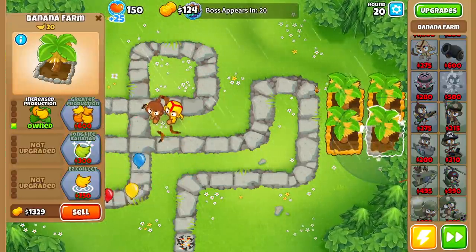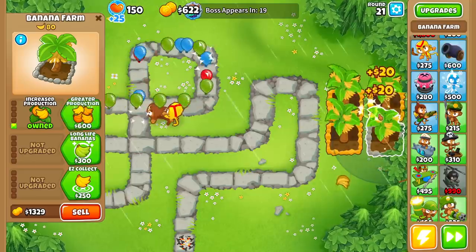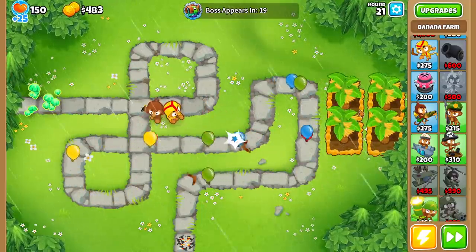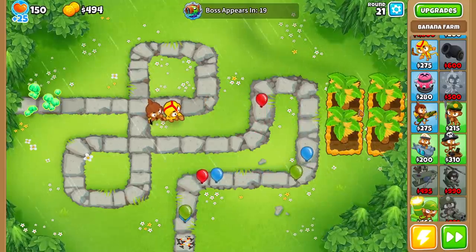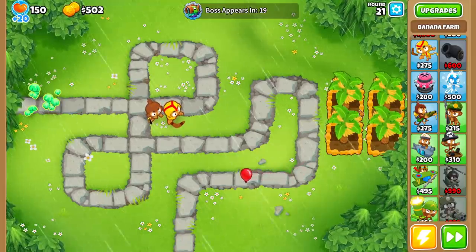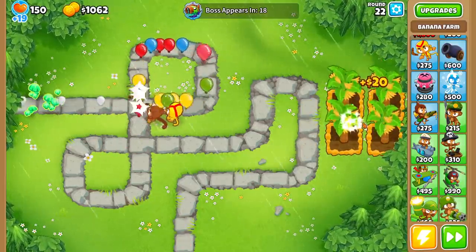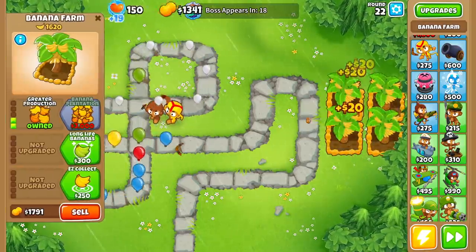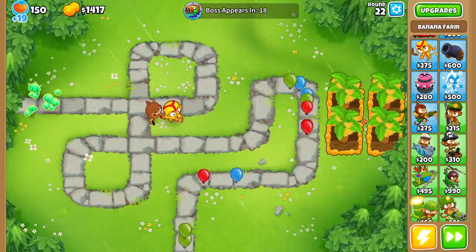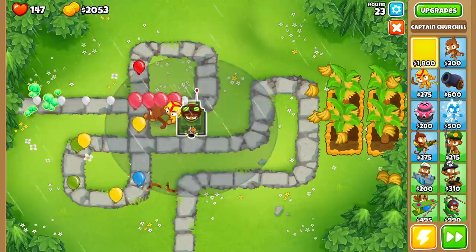We're getting 20 rounds away from Blunarius. How should you decide when to stop with your banana farms? In my opinion, stop about 15 rounds before the boss bloon is going to come. This is because it takes about 10 to 12 rounds for your banana farms to pay for themselves. So if we stop at round 30, we'll actually not have as much money as if we just hadn't built banana farms at all. It's better to stop early and build up a huge conglomerate of money. I've got four banana farms — I feel pretty good. Now I'm going to start doing other things with my money. Get your hero going. We already lost some lives, but it just doesn't matter.